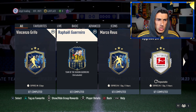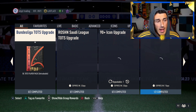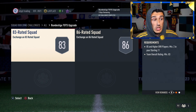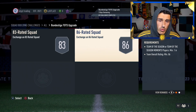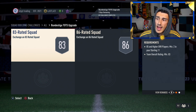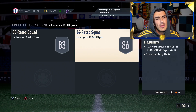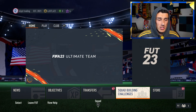We're starting to see the market go up a little bit, mainly due to the Bundesliga TOTS upgrade pack — which we'll also do during this video for another chance at a better Team of the Season. It required an 83 and an 86 rated squad. The 86 rated squad required a Team of the Season card, meaning you'd go with one higher rated guy — probably 88 or 89 — and then a bunch of 84s and 85s. The 83 rated squad needed two 85s, which targeted those 85 cards.